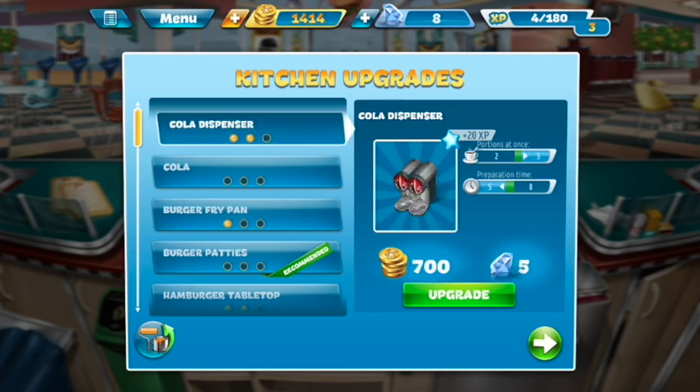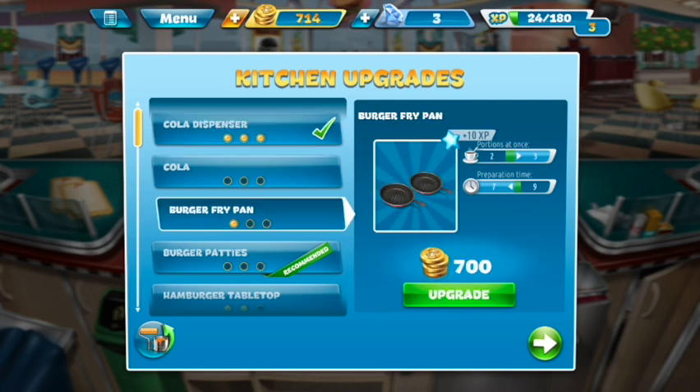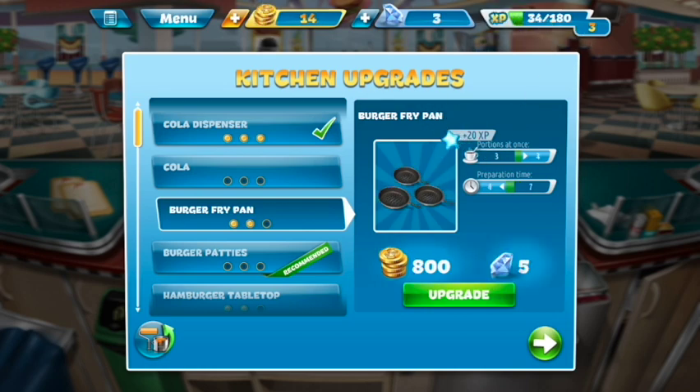We're going to go ahead and update this. And then since I still have $700 left, we are going to go ahead and also do the burger fry pan, leaving me with only 14 coins left. That's alright. We're not going to do anything with the interior, but we're going to go ahead and jump into level 4.